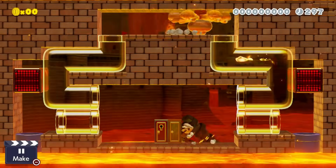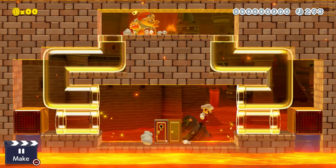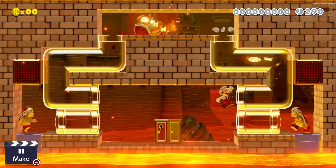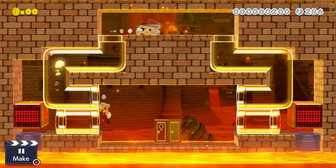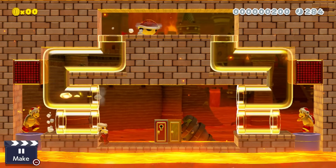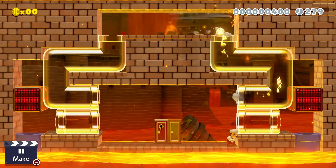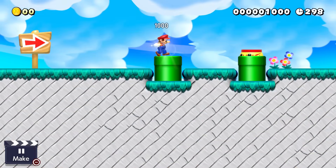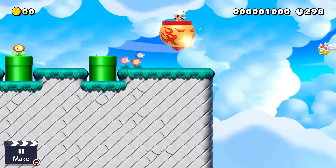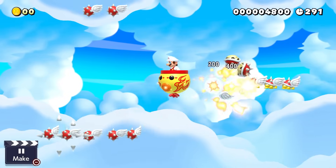One really cool thing about the fireball is that it can actually go through clear pipes, so maybe you could have a boss fight like this one where Mario has to kill a Boom Boom at the top while fireballs are coming at him from the side. The design here is fairly difficult, but you can easily adjust difficulty by adding a pipe with fire flowers or making more fire bros spawn. I've only seen one level use fire flowers like this, so I'd be really interested in seeing more. Also, if you have a shooter level, having Mario with a fire flower makes it more fun as the clown car would shoot three fireballs.